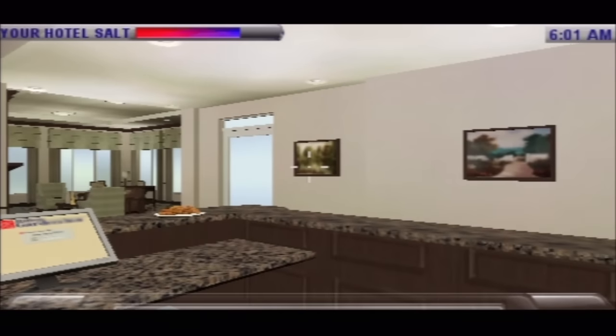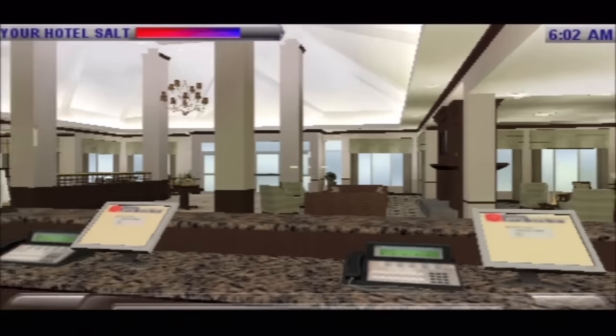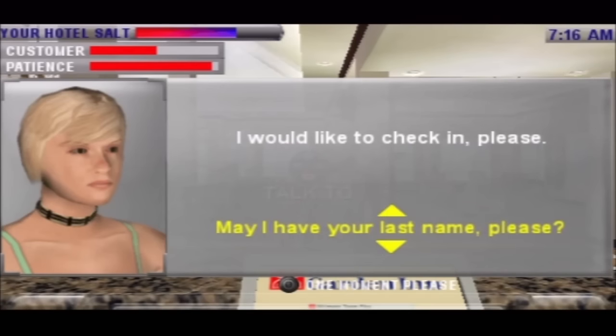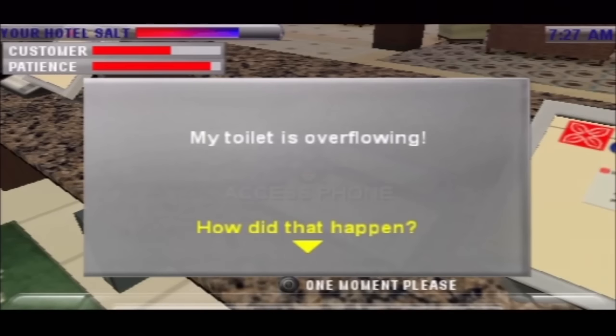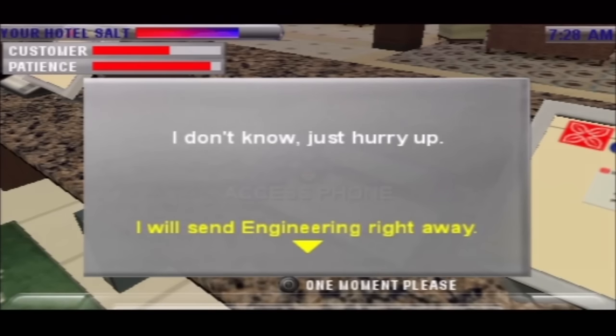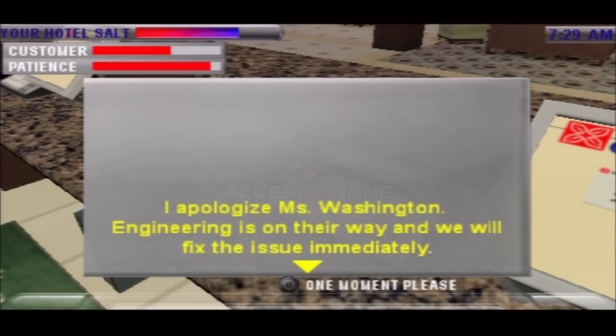The third role is Guest Services, which involves you working the front desk of the hotel. You greet customers and answer phone calls to book rooms, but you also have to keep track of the hotel's pantry and make sure it's stocked. You also have to be ready by the phone to assist any visitors with help they may need throughout their stay.